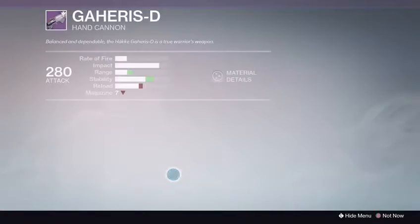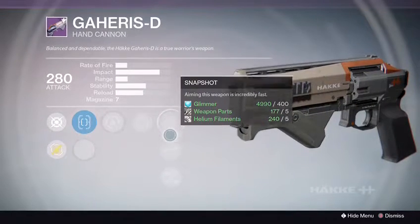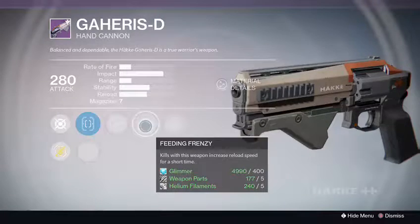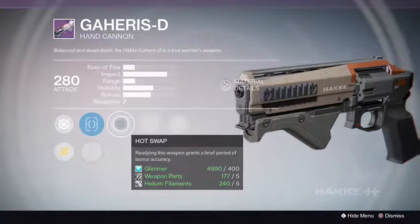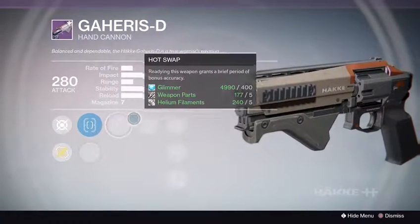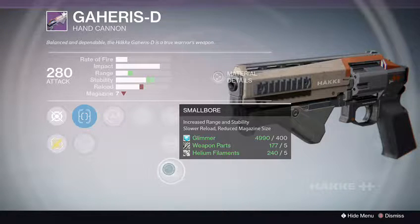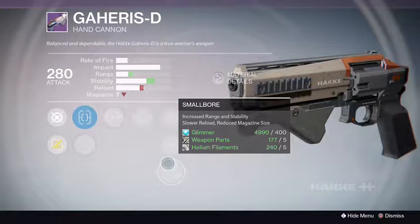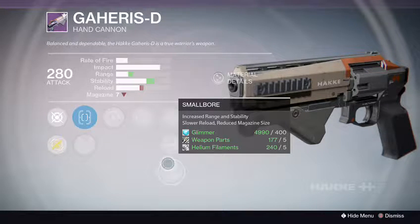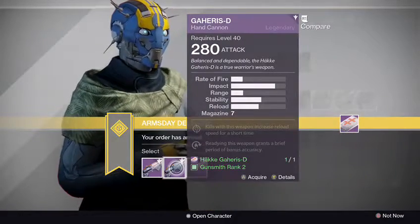That one's looking good. Let's see what rank two has. Quick Draw IS, Steady Hands IS, Hot Swap, Feeding Frenzy, Snapshot, High Caliber Rounds, and Small Bore. Small Bore with Feeding Frenzy and Hot Swap — they don't pair up pretty well. If you ever get something that increases your range and stability, it's always a plus. And it will reduce the magazine from 7 to 6, or maybe 7 to 5 — gotta look at my notes again. That one doesn't seem like the perks pair up.